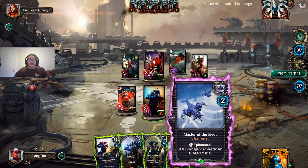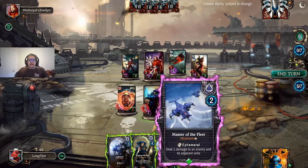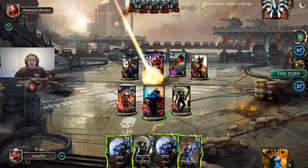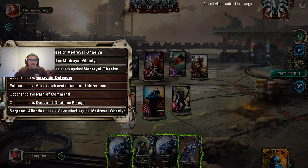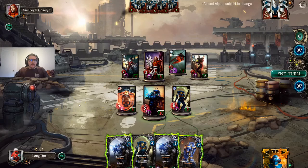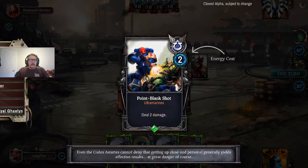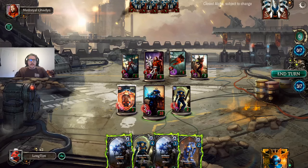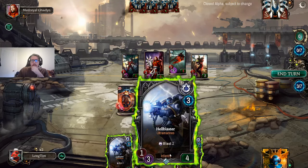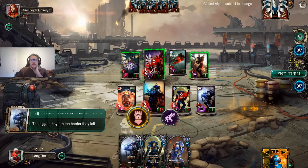It just feels like you're able to get lethal so easily. And we drew a card — wait, why did I draw a card? I'm confused. Must be missing something about how that mechanic works. Anyway — boom, very nice. We're just trying to steamroll our opponent.